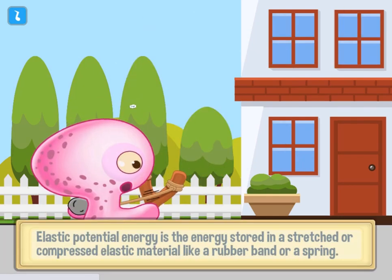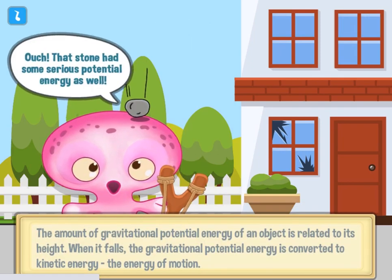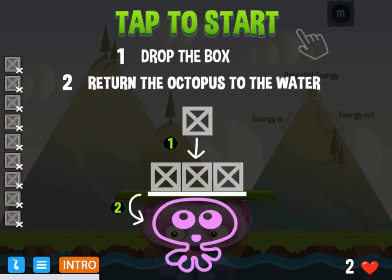Legends of Learning presents the Octopus Energy Game. This is a science quiz game that makes learning about potential energy fun and easy to understand.